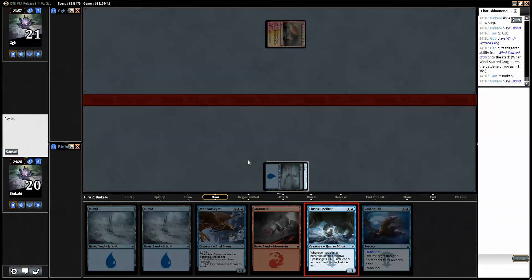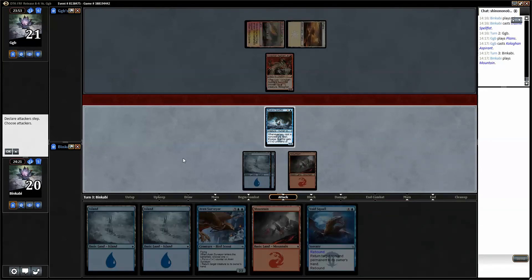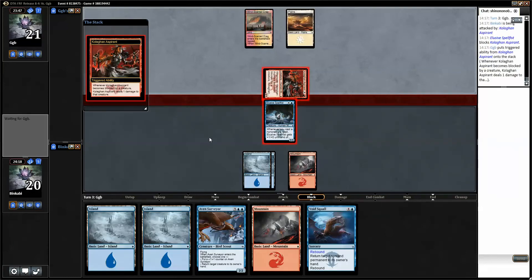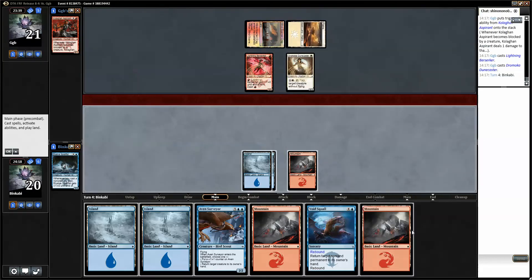Let's just play the Spell Fist. I don't think we'll be attacking much but it will block at least. Do we want to block? Probably, because this ping is one. Still think that's fine — my card is a lot better than his, but I think it's worth it.